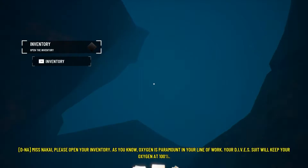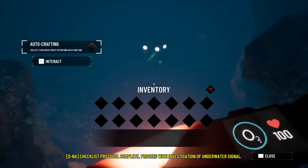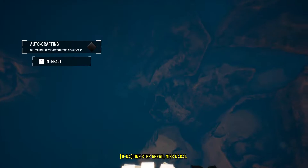Miss Knockeye, please open your inventory. As you know, oxygen is paramount in your line of work - your dive suit will keep your oxygen at 100, but in case of an emergency it will indicate how much oxygen you have remaining - that's on my watch though. Proceed with investigation of the underwater signal. Collect three explosive parts to perform auto crafting. I've detected construction explosive parts nearby. There you go - we've answered our question, we're in a suit.